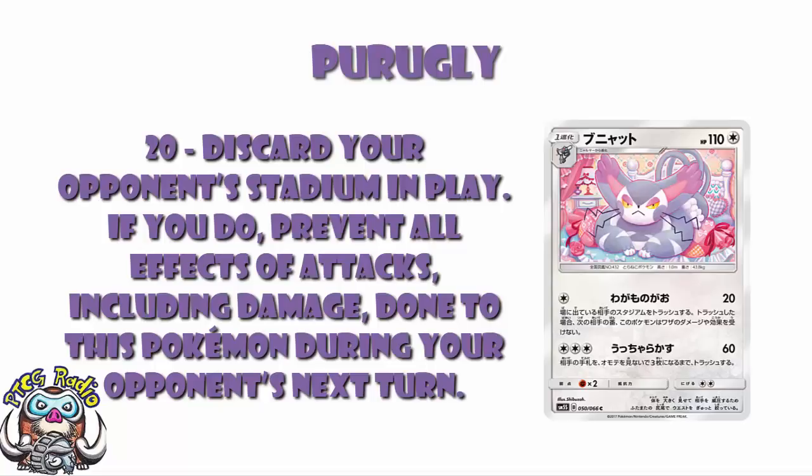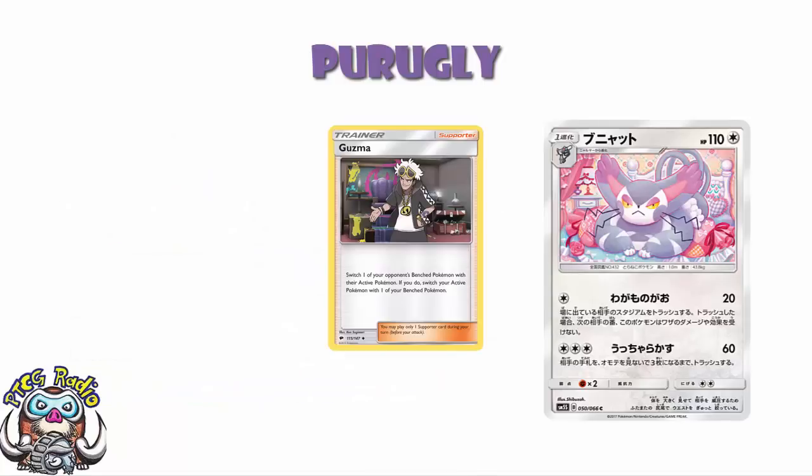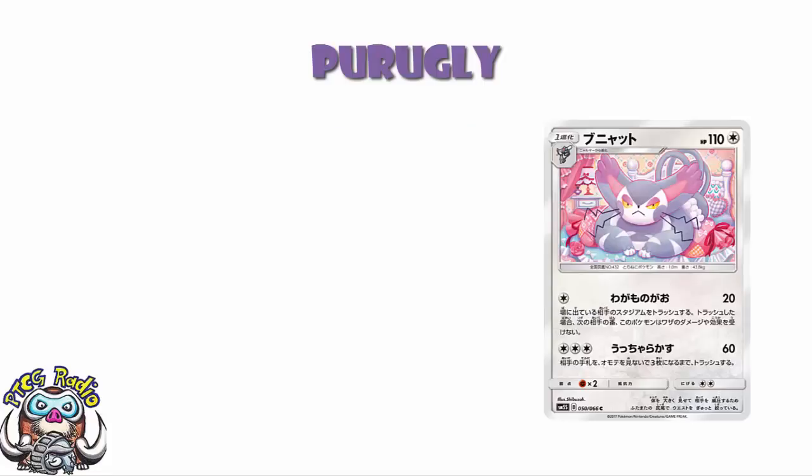The damage output is low, and it's only if your opponent plays a stadium. But you can catch your opponent off-guard and get a turn where they can't do anything. It is the Pokemon that gets immunity, so your opponent could play a Guzma and hit something on the bench — but if they switch their active, they still won't be able to hurt you. And if nothing else, you've gotten rid of your opponent's stadium, and if they put it in play, they probably wanted it in play.